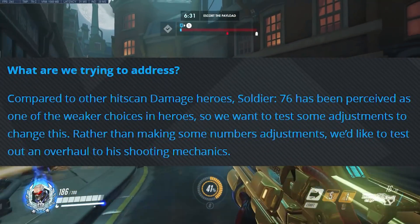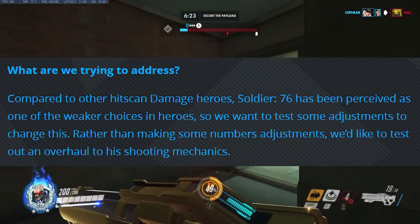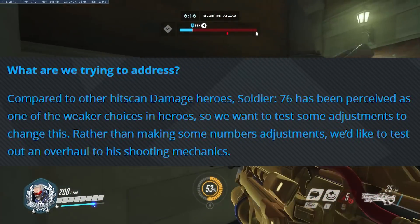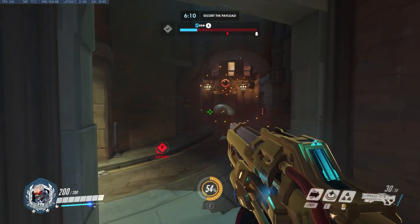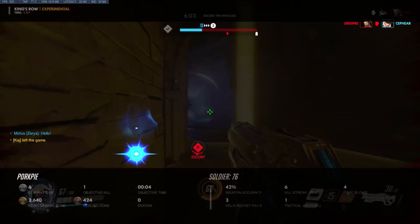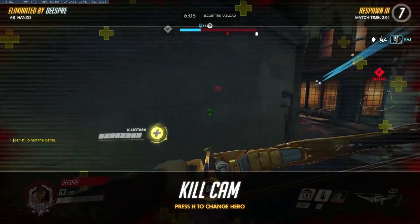From the forum post where they go into more detail, they ask: what are we trying to address compared to other hitscan damage heroes? Soldier 76 has been perceived as one of the weaker choices. So we want to test some adjustments to change this - rather than making number adjustments, we'd like to test an overhaul to his shooting mechanics. This is a change to Soldier that tries to address inflating the stats, which you can perceive as power creep, and Overwatch has had a problem with this.